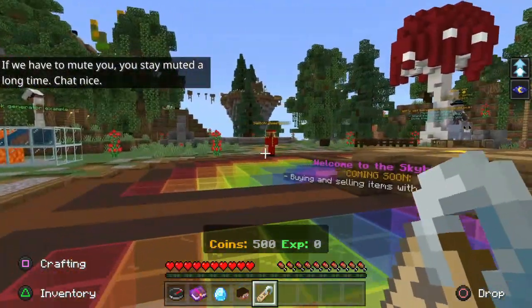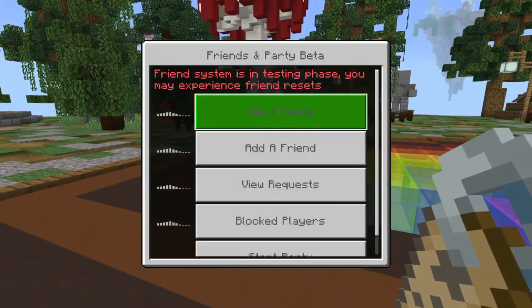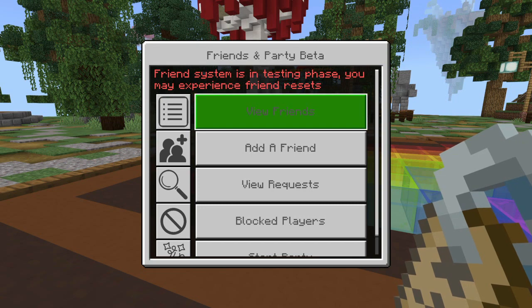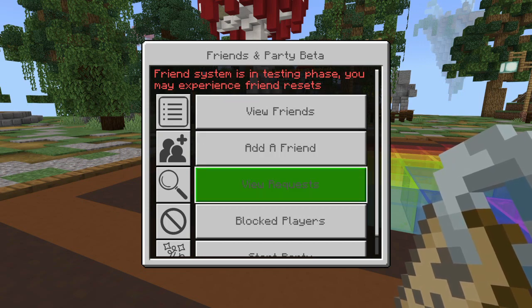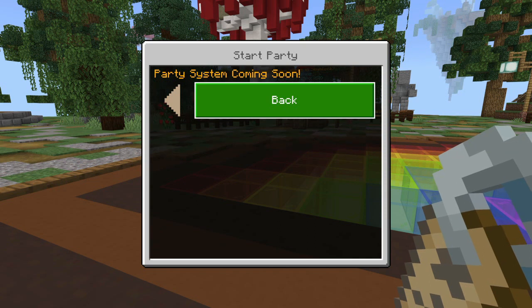Last but not least, we are on the Lifeboat minigame server. We're going to look at the Name Tag, which is the Friends and Party beta. It isn't fully done yet — the friend system is still in a testing phase and you may experience friend resets. You can view your friends online or offline, and to add a friend it's the same as the other servers: add their Microsoft username. You can view your requests, block players, or start a party. However, the party system is coming soon.